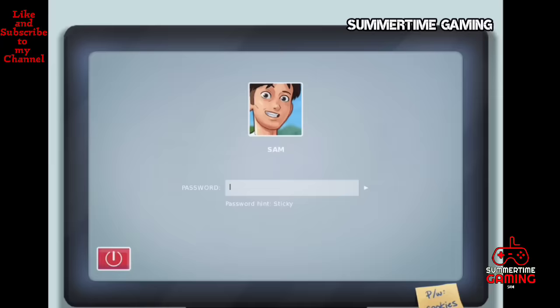We go to the computer and open the remote access to watch the latest video. After watching it, we sleep for two days, then go to the kitchen and dining room. Jenny tells us she needs a partner for her cam show.